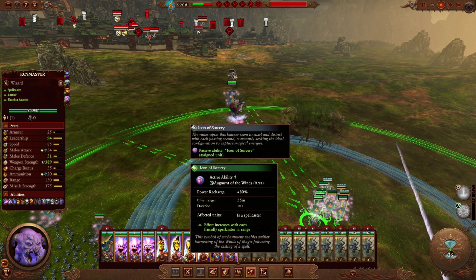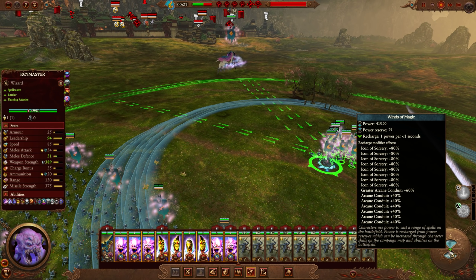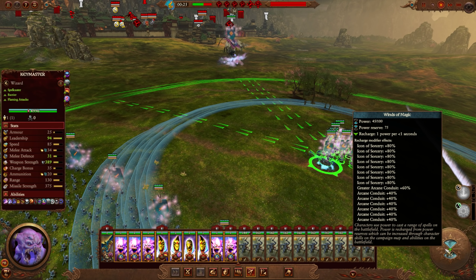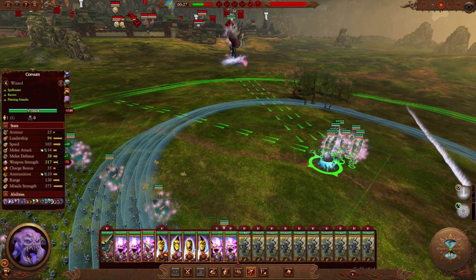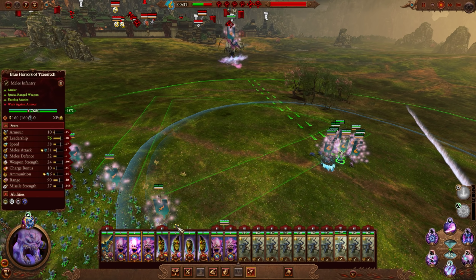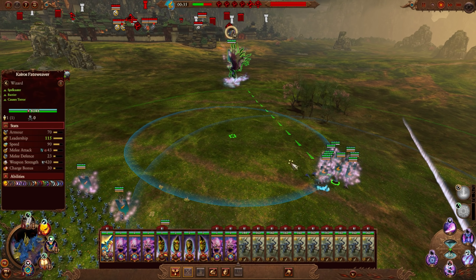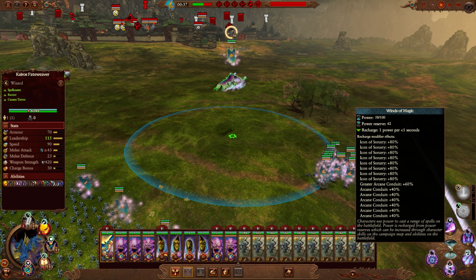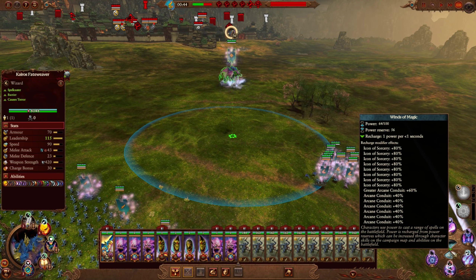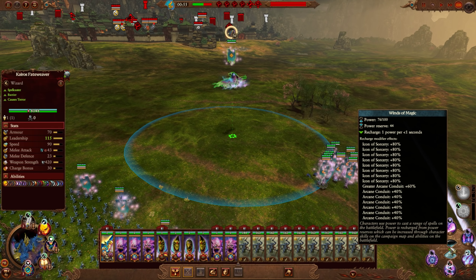The Icon of Sorcery provides essentially a double Arcane Conduit for every spellcaster in that area — that's what's providing us with that plus 80%. It's a really rare item and you don't need it to do this. Iridescent Horrors also have an ability that provides them with an additional Arcane Conduit. What we're going to do first is eat up our reserves and put them into our pool, because right now I actually don't have unlimited Winds — we have to do something to trigger it.